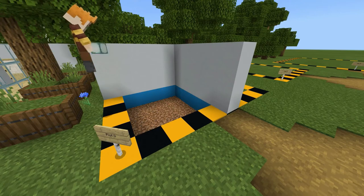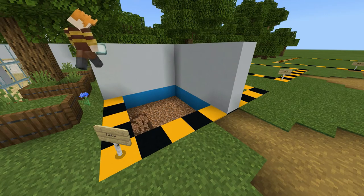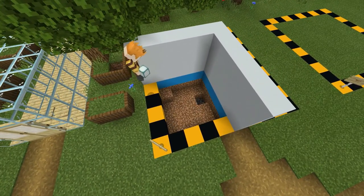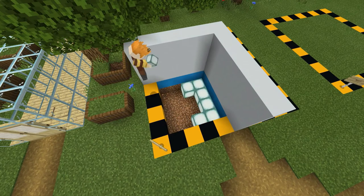And to light up your bathroom nicely, you get your sea lanterns and place them on the floor, and then you put your slabs on top.